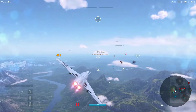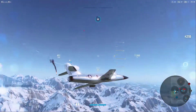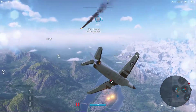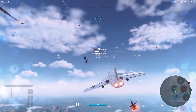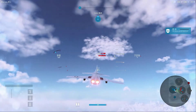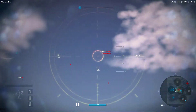We do have some fighters coming up from underneath us. We're going to have a heck of a time turning on them. As I said, really slow maneuverability, but the damage output is just massive. There's the enemy player up at high altitude, and we're going to boom and zoom on them.